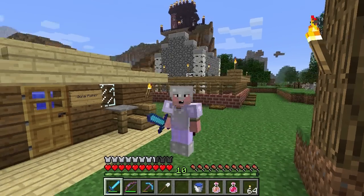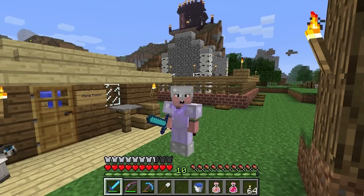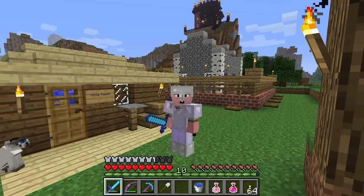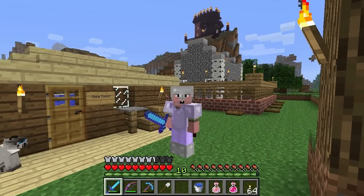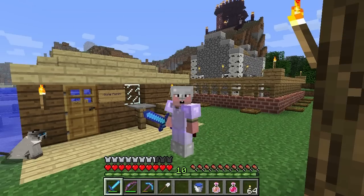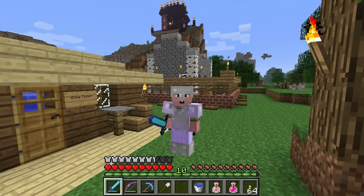The neat thing about an Ender Chest is that the contents are shared across all other Ender Chests. So if you have more than one, no matter where you open it — even across dimensions — it'll work in the Nether, the End, and the surface world with the same contents as all the other Ender Chests scattered around your world.